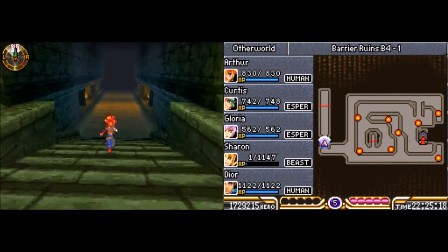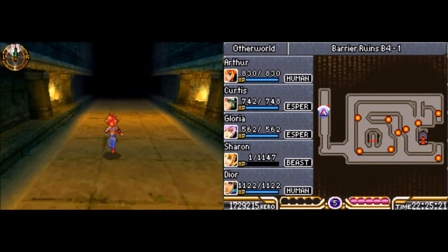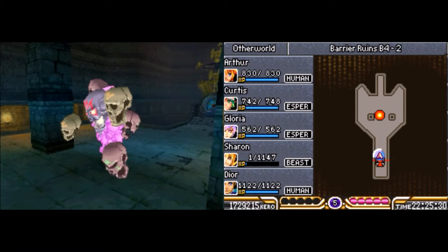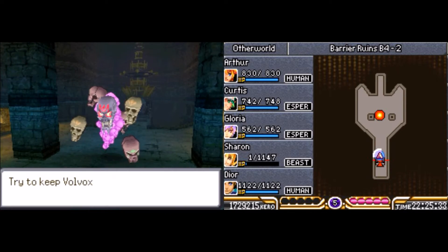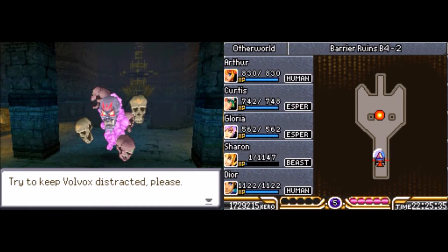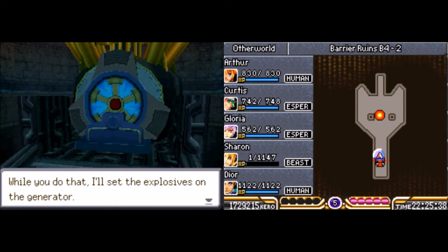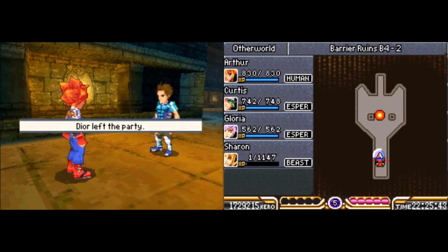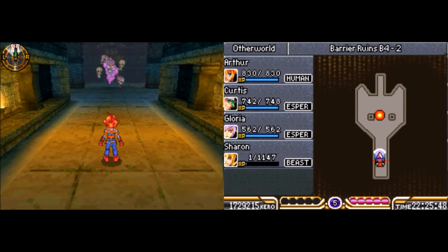So go on down there and I'm going to heal up Sharon off-screen before we make it over to this boss. This should be the room where the barrier generator is installed. Yeah, and it looks like Volvox is here too. Try to keep Volvox distracted, please. While you do that, I'll set the explosives on the generator. Got it. Just be careful, okay? Sure thing. Okay, well we lost Dior. But next time we will fight Volvox himself! This has been David — if you liked this, please like, comment, and subscribe. Have a good day!